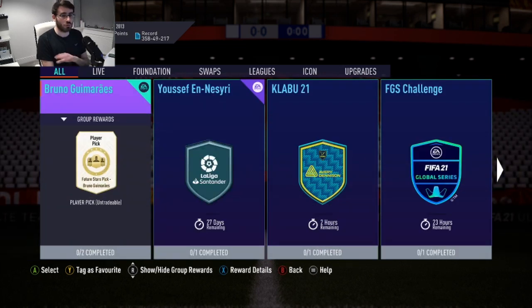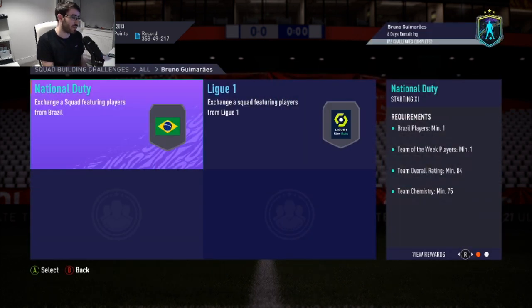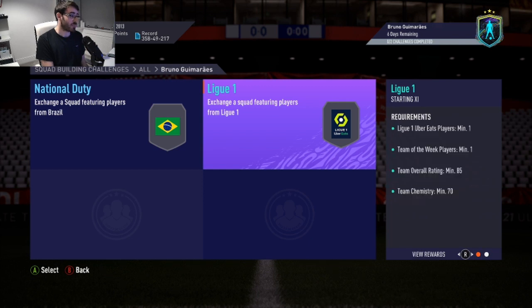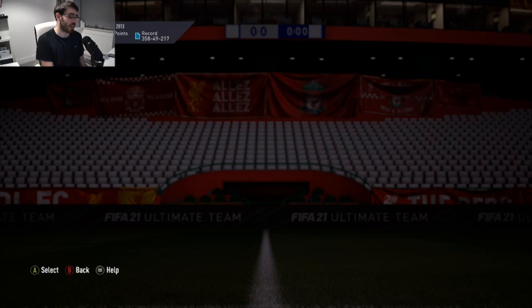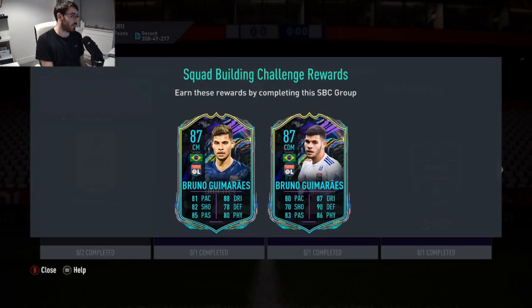So Bruno Gomes — we'll have a look at the two cards in a second and which one's better or worse. In terms of the segments and what you need to do to get him: the first one will be an 84-rated squad with one inform for a Prime Edition players pack, and then for a Premium Gold players pack that will be an 85-rated squad with one in-form. So it is going to come in at over 200,000 coins, probably 250,000 coins.